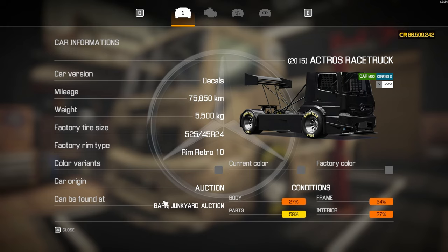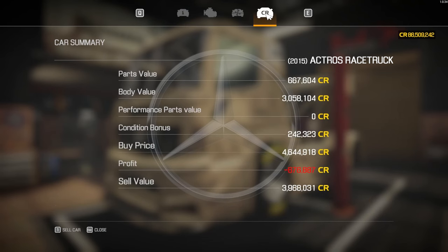We got ours from the auction house — it's also available from the barn at the junkyard. Condition-wise, I've seen a lot worse, but we have quite a lot to claw back. I bought it for 4,644,918 and can sell it right now for 3,968,031, losing out on 676,887. Hopefully we'll claw that back as we upgrade and tune this beautiful Actros Mercedes race truck.